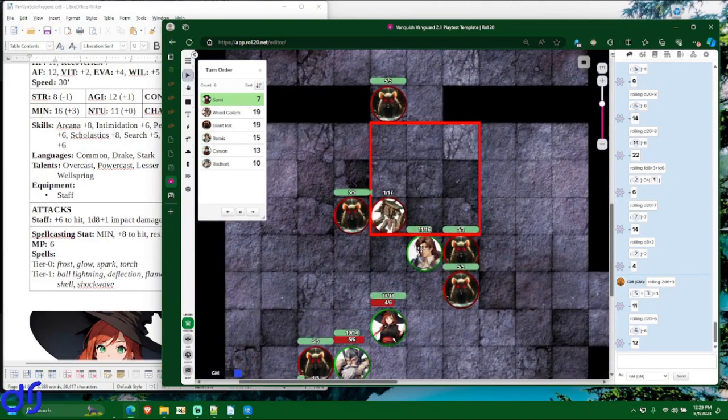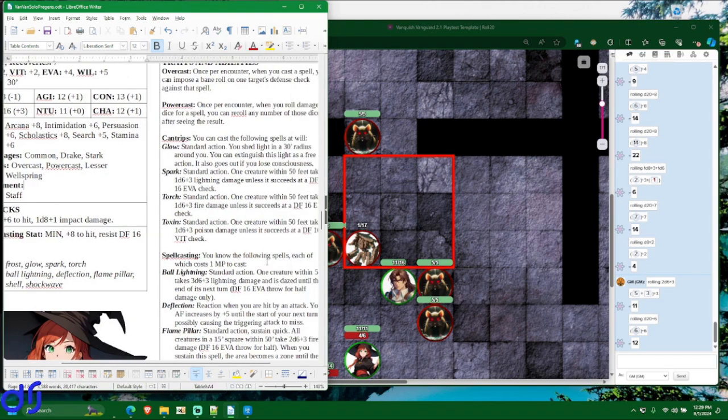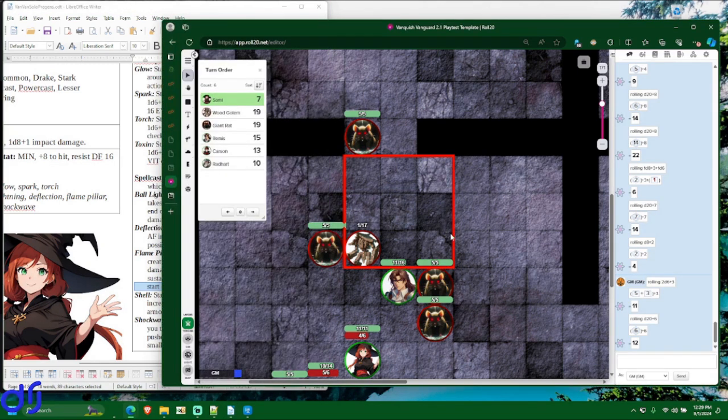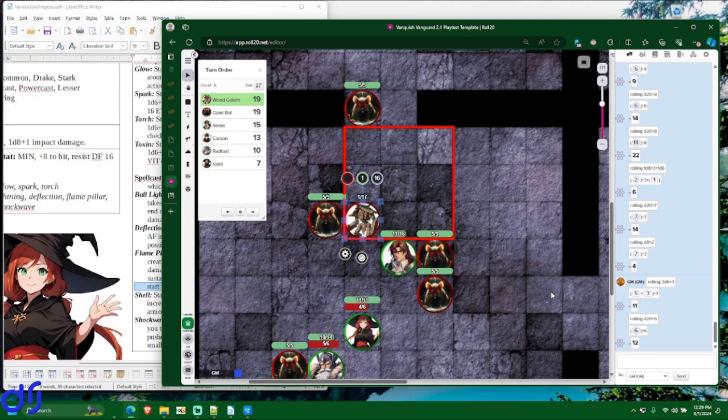Sammy just enormously helped poor Remis who was really going to get overwhelmed. The other thing to note about Flame Pillar is that it creates a zone that inflicts 1d6 fire damage once per turn to creatures in the area. So this area is still on fire until her next turn — and the wood golem starts its turn in the fire, taking another 1d6 fire damage. It obviously can't survive that because it only has 1 hit point left.